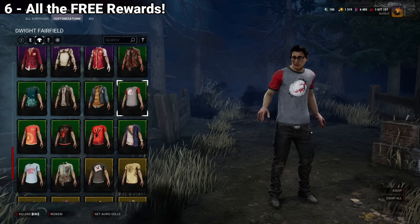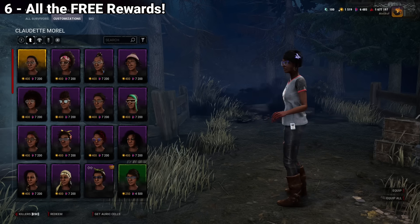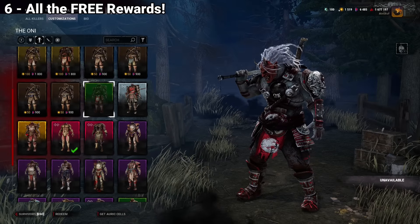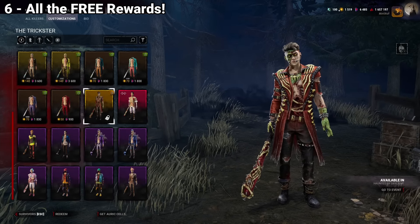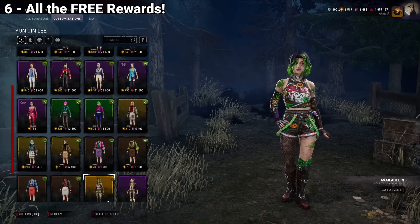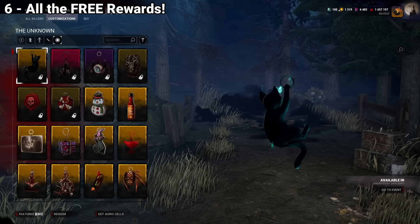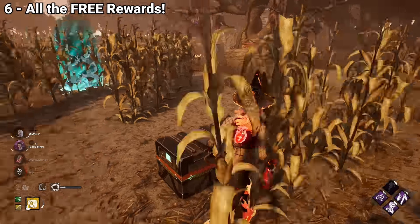By completing the extra challenges on the first page, you will get recolors from the DBD Day special event, which include shirts for all the original survivors, as well as recolors for Japanese characters like Spirit, Oni, and Yui. In order to get the Trickster and Yunjin outfits, you will have to complete every page of challenges to get a piece of their cosmetics. Finally, by purchasing rewards with Dark Trinkets, you can earn extra milestone prizes like the Diska Charm, as well as a banner and emblem featuring the Void.